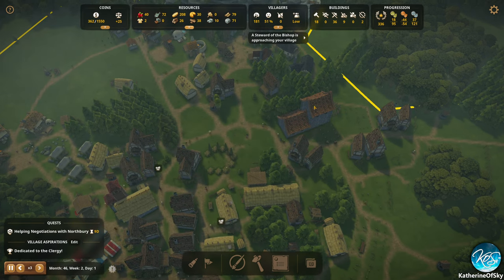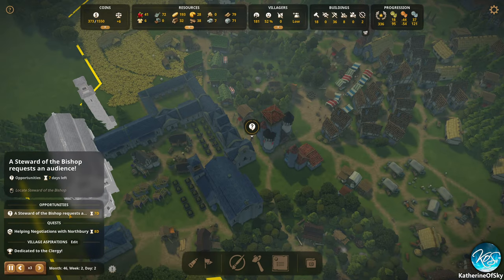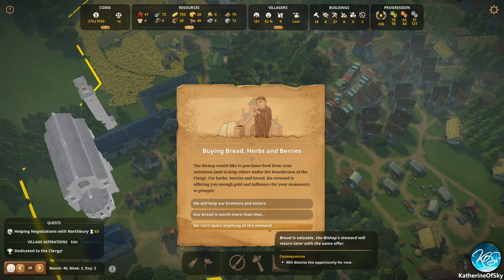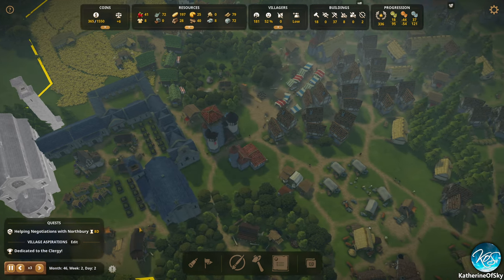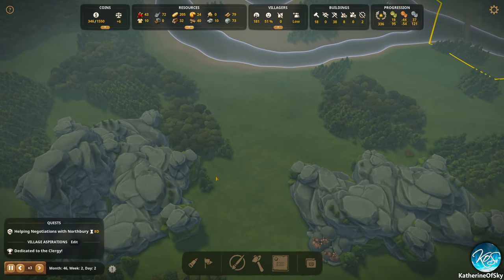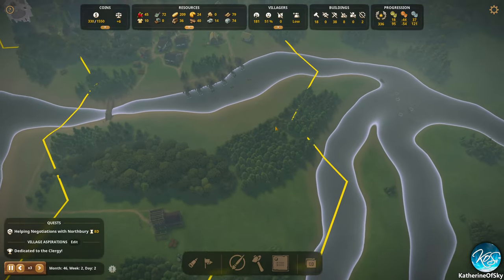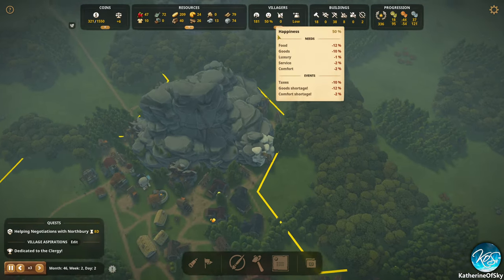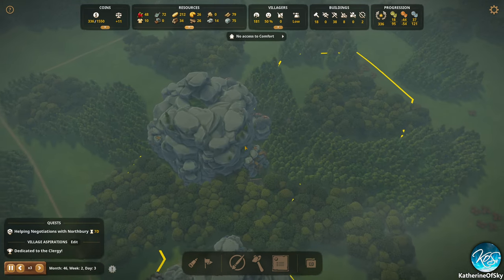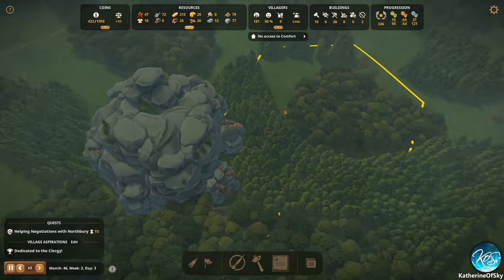Steward of the bishop is approaching the village — excellent! Selling stuff for gold — we don't need it, thanks though. We appreciate the offer but we cannot right now. There's quartz there. Our villagers' happiness did not go up by much — that's unfortunate. There's our stone deposit — let's hurry this one up. Actually let's not hurry it up; we want that stone church to get done. We really want this church to get done — I don't know why they're not building the doors.